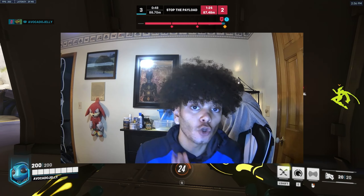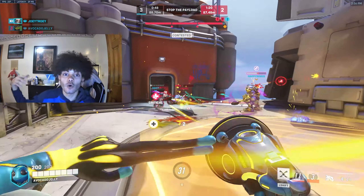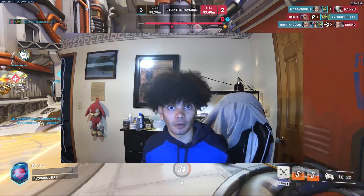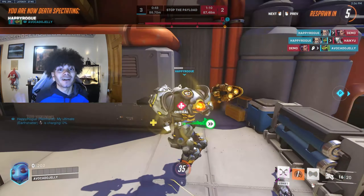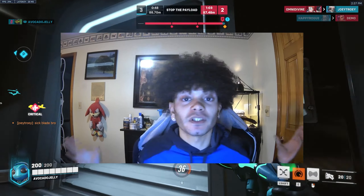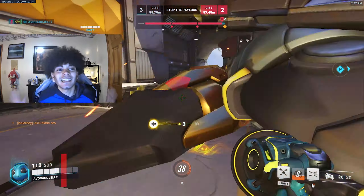If people are on the point, boop them off it. If you're about to go into overtime and somebody needs to touch the point, that's your job as Lucio — touch the point and get out, stay alive. Your job is to keep that point alive. When there's a big messy team fight going on and somebody needs to be on point, that's you. No matter the team fight, most of the time you need at least one person on point, and that's your responsibility.